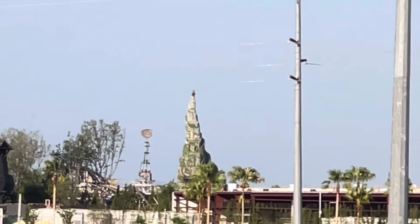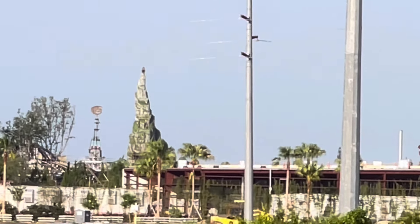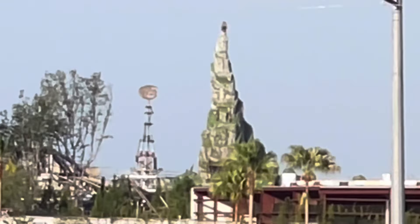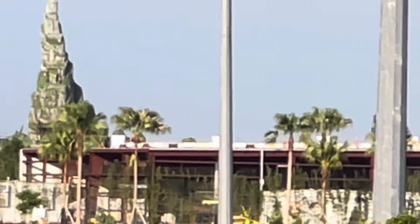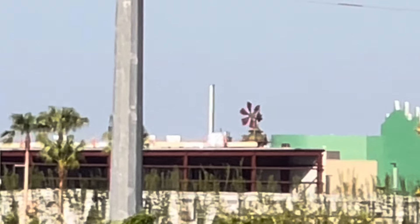You can see How to Train Your Dragon — Isle of Berk fully, with scaffolding down. Pretty cool. You can see the portal. Going a little more to the right, there's another little mill right there — that is actually Spitfire Grill from How to Train Your Dragon. Super cool. I think it's one of the quick service locations.